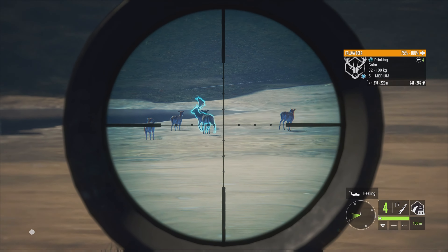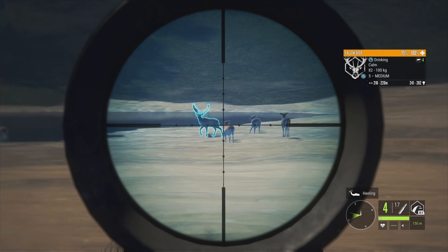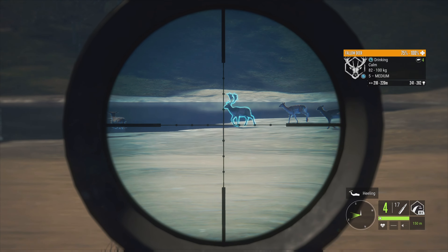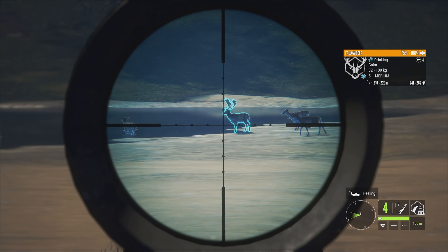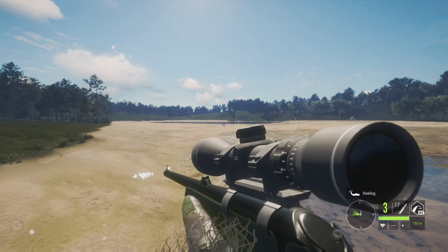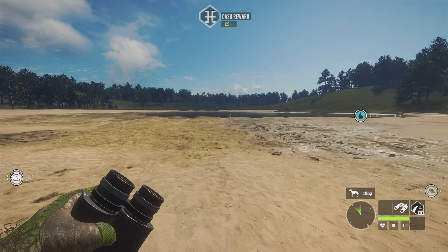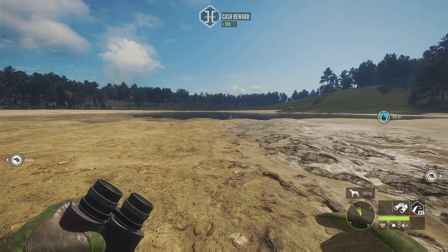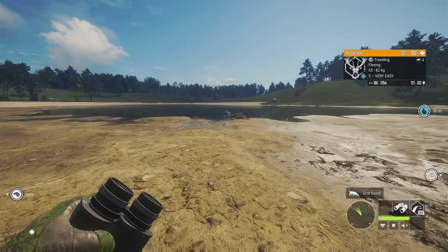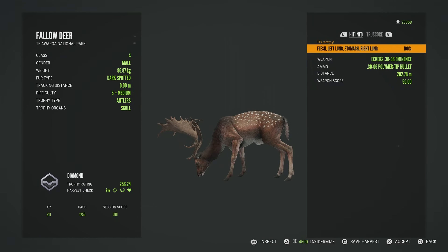And we have another diamond Fallow Deer up here. So I'm going to go for a drop shot on this one as well. He looks like he's guaranteed diamond, so I have no doubt that he will be one. And he is down. So we're just coming up on this level 5 again — fingers crossed he's a diamond. I'm pretty certain he is. That's back to back diamonds pretty much. Yep, diamond.